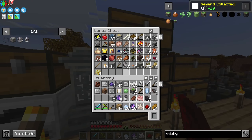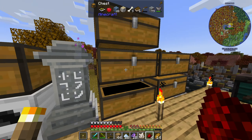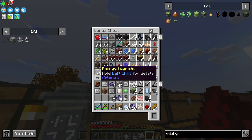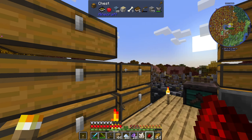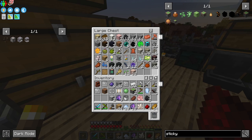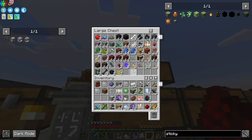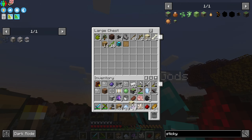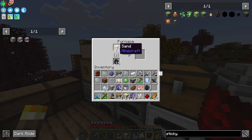Do we have any glass around here? We don't. Do we have any sand? Yeah, we have some. Oh, here we go — I got some from you. I'll throw half in there, other half in there.